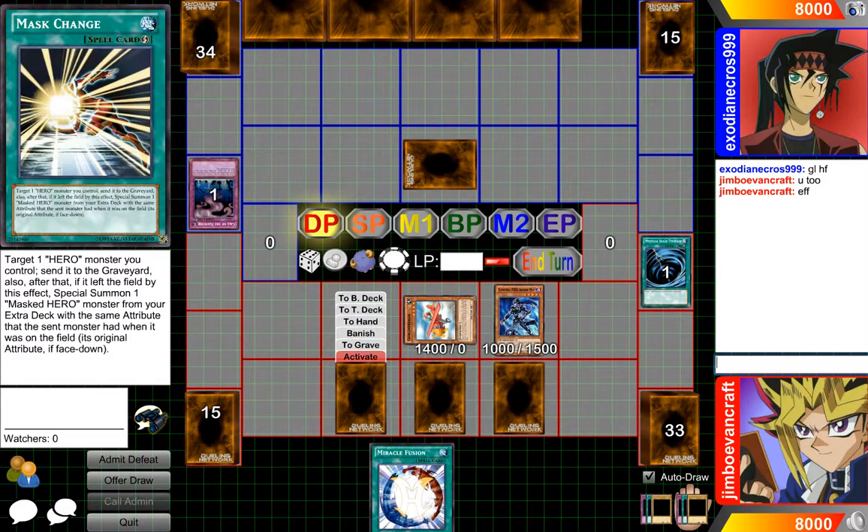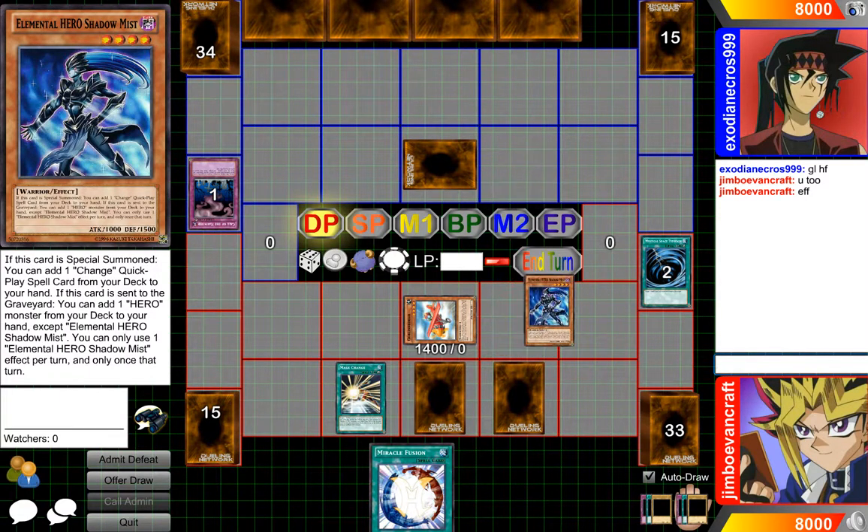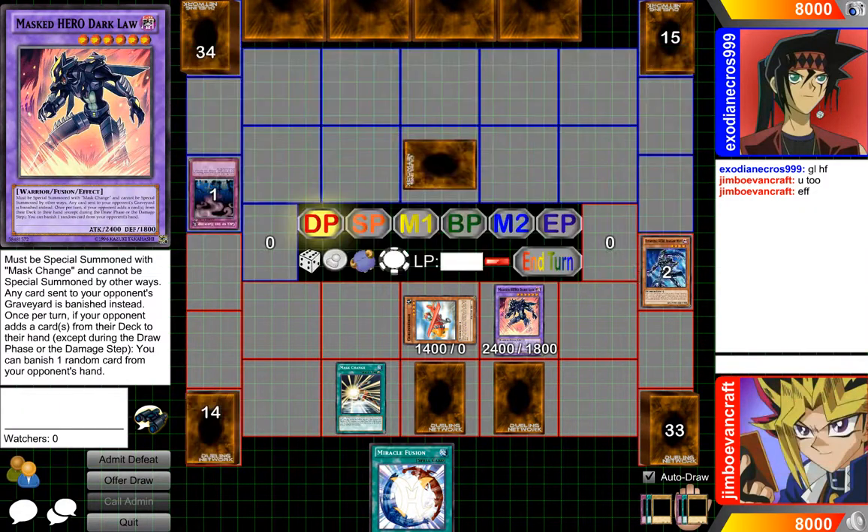So we'll set this, activate this, target this hero right here, send it to the graveyard, and special summon Dark Law to the field. The effect of Dark Law — any card sent to your opponent's graveyard is banished instead. Okay, not mine.